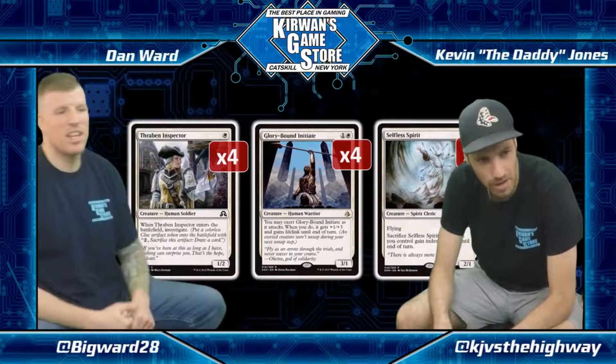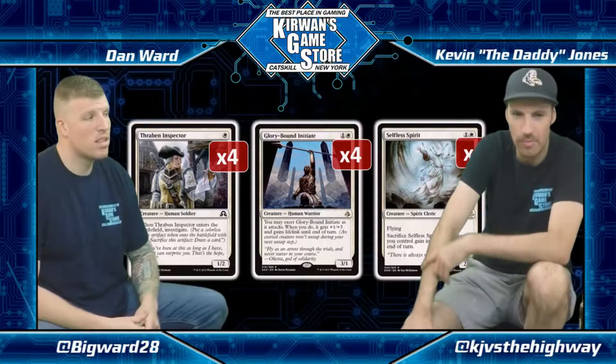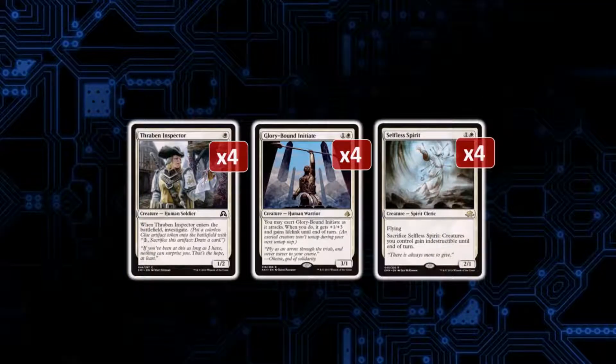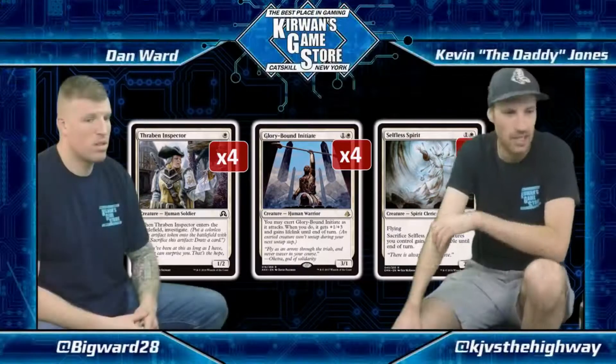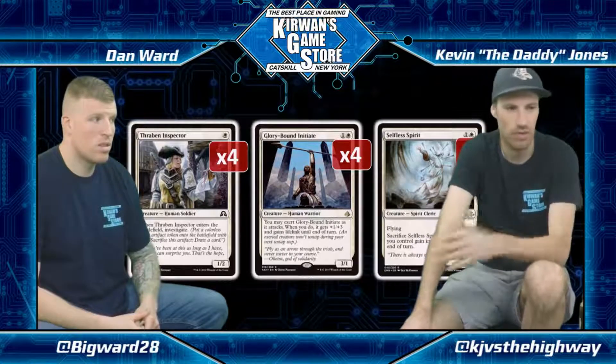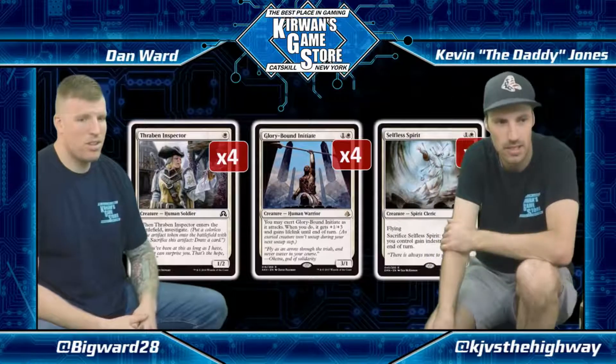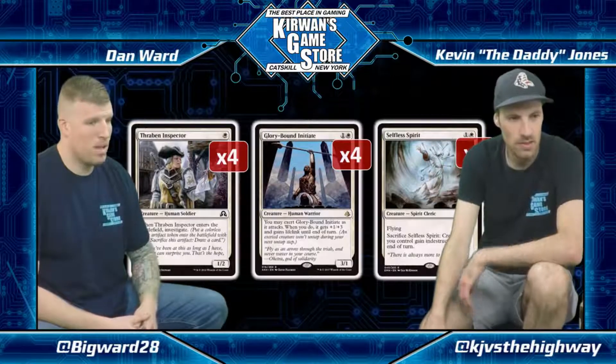We've got four Raven Inspectors, four Glory Bound Initiates, and four Selfless Spirits as the early creature core. We've seen versions of Blue White that weren't playing Raven Inspector — those people are wrong. This card is the best card in this type of deck. Once you have an Avacyn in play they can't really attack, you jump-block and it flips. It draws cards. There are no Metallic Rebukes, but the clue does help with improvise.